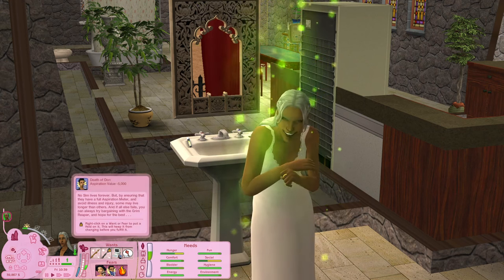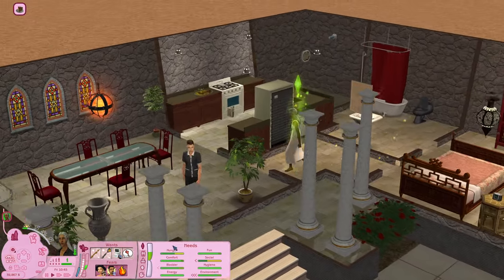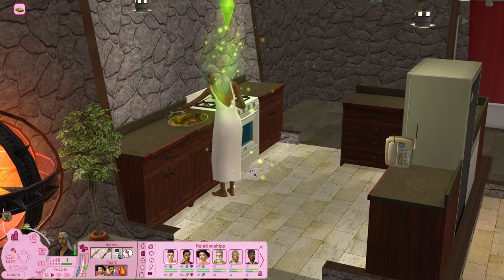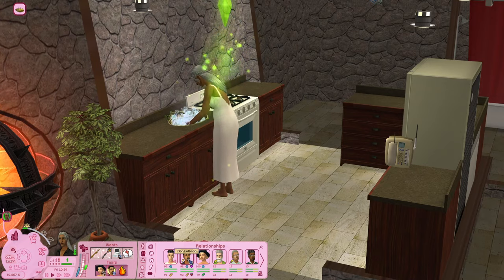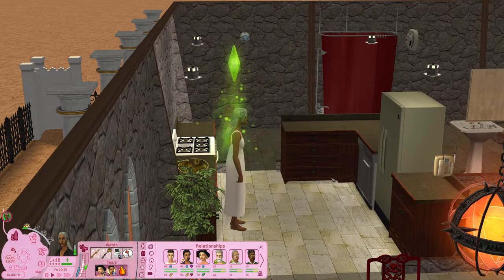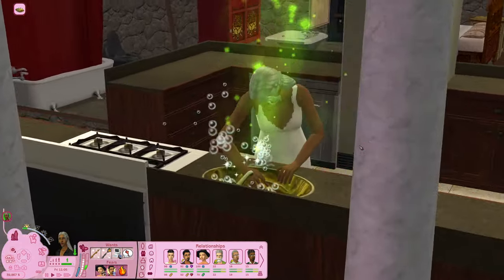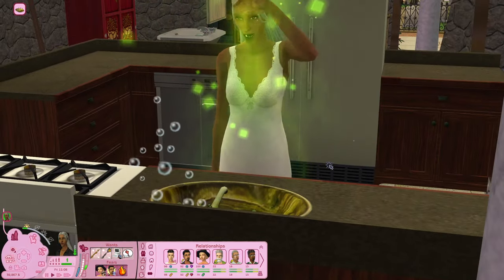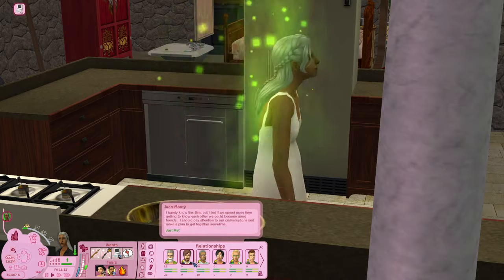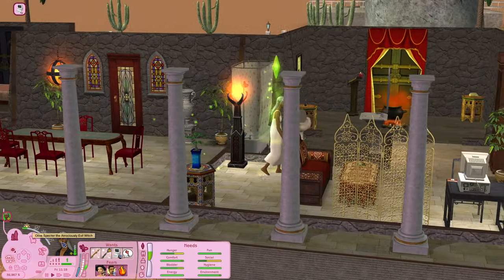I can also see that she fears the death of Don Lothario. You may recall from Don Lothario's episode that Don and Olive have actually begun a love affair of sorts — it definitely wasn't something I planned. She came really close to ending him; she had him locked up in a room but he's not dead. She let him go and now she fears his death. So perhaps Olive has changed her ways at least a little bit when it comes to Don.